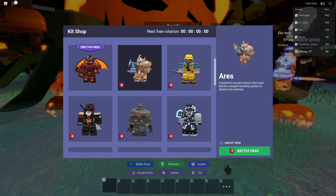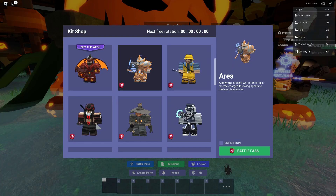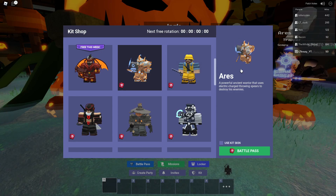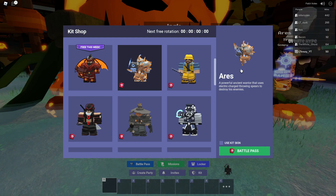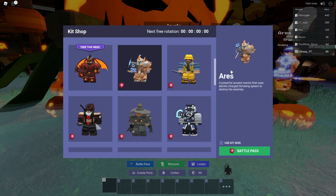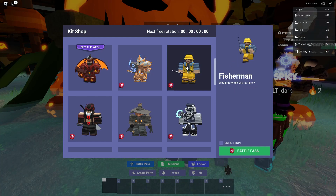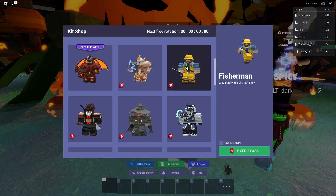First up, in the battle pass, we got 5 new kits. The first one is Ares, a powerful ancient warrior that uses electric charge throwing spears to destroy his enemies, so this one is probably going to be pretty good. After that, we got the Fisherman — why fight when you can fish. I'm not sure if this is going to be more of a useful one, but we'll have to see when we unlock him.